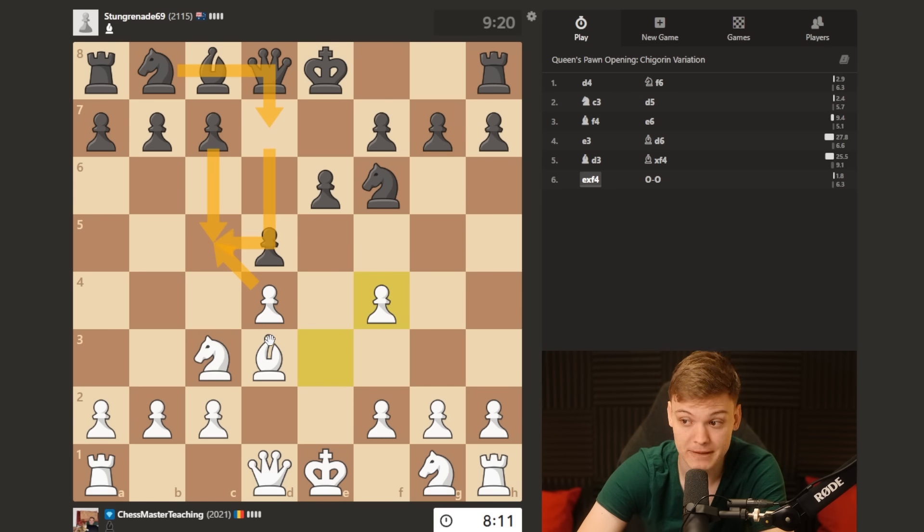Without the light-squared bishop, this is just gonna be an equal position. So on a move like knight d7, it's really important that we started with the bishop, because we would be in time to play knight c to e2, so that on c5, we're in time to keep the bishop by going c3. Notice that on c4, simply tuck the bishop on c2.